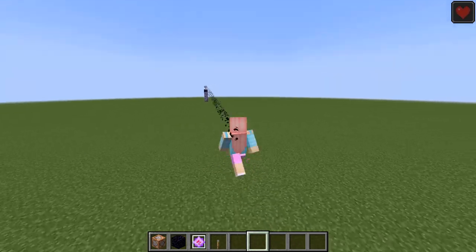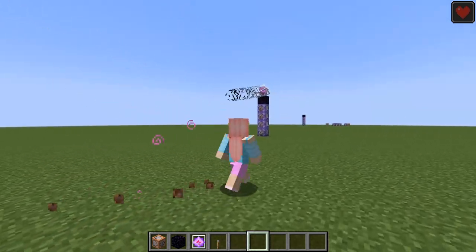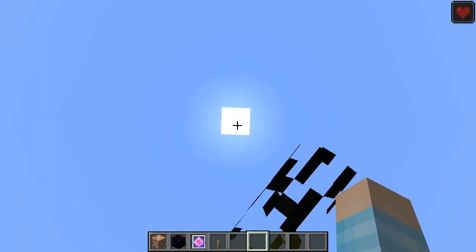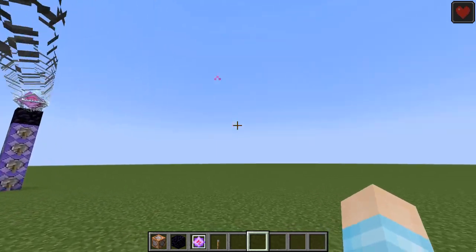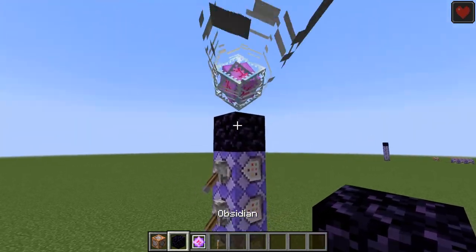You can change this to whatever effect you want. If you compare this to a beacon, I feel like this looks cooler. A beacon just shoots a beam up in the air and you don't know who has the effect, but this one is telling you which player is getting the effect. You can make this look pretty nice.